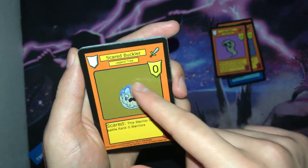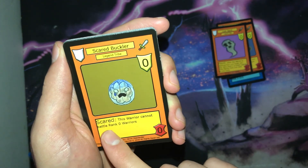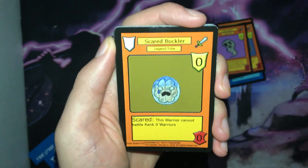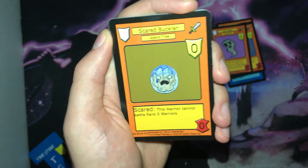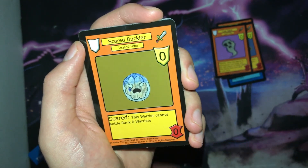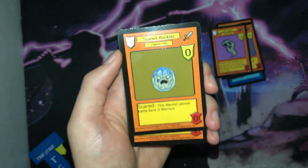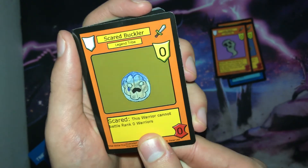Next we have Scared Buckler — it is a rank zero warrior with zero power and the Scared ability: this warrior cannot battle rank zero warriors. This is a good defensive card for the Legend Tribe, because it forces your opponent to play around it. If you drop this in your shield zone, your opponent can't just drop a rank zero warrior of their own and trade into it — they have to use rank one or higher warriors to kill it.